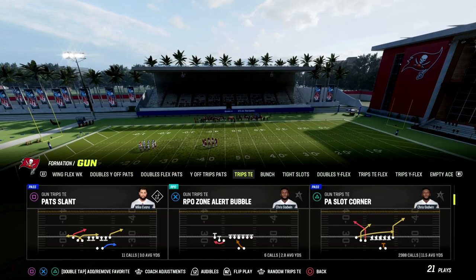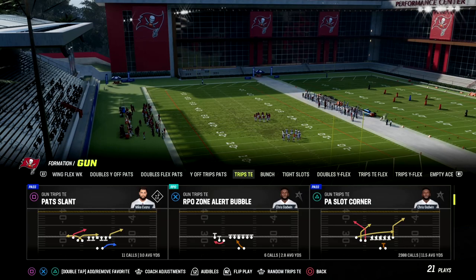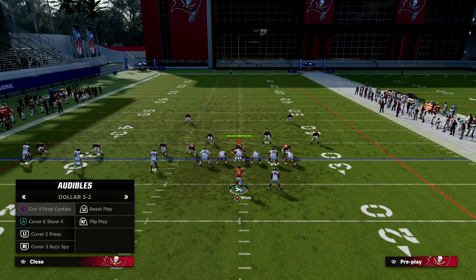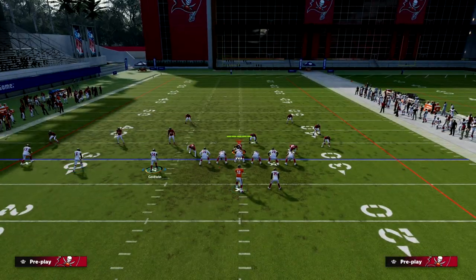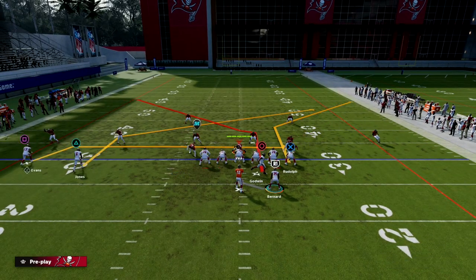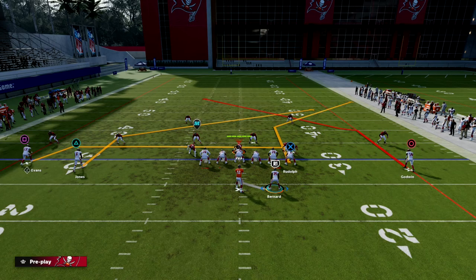I'm going to give you two variations: one if you have Outside Apprentice and one if you don't. You can find this in the New England playbook, and also the Raiders and Detroit playbooks. What you're going to see is this corner route to Godwin — we're actually going to turn this into a post by motioning him across.